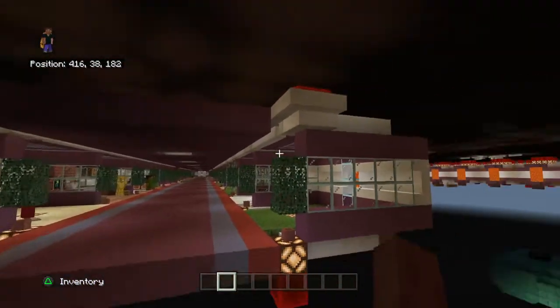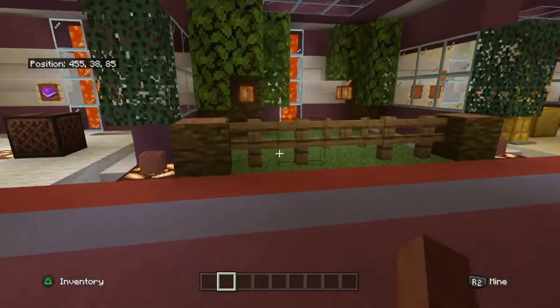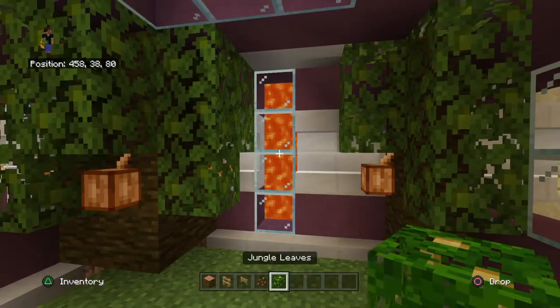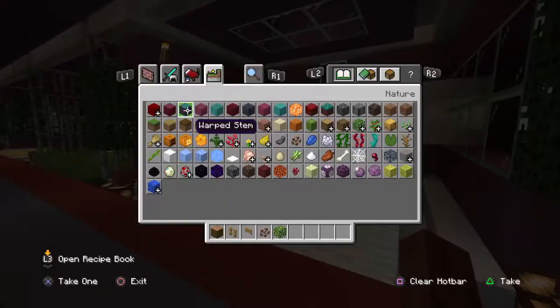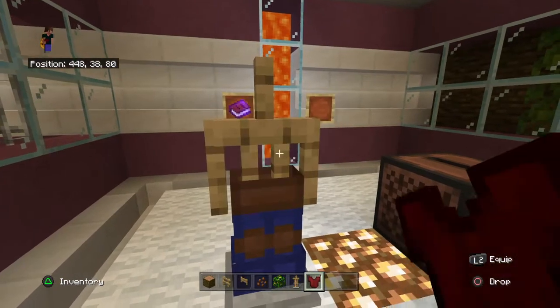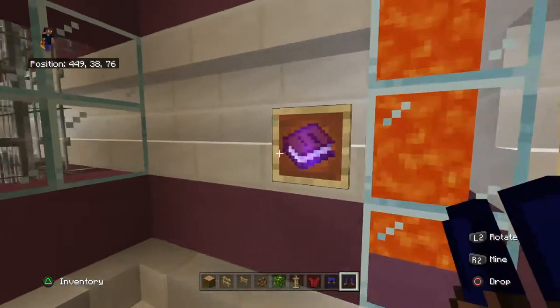Alrighty, we will now grab all our details. You will just need — if I'm remembering correctly — jungle logs, oak fence, oak fence gate, cocoa beans, and jungle leaves. That is all you're going to need for the rest of our details. We also need an armor stand with a red tunic, blue pants, and blue shoes.